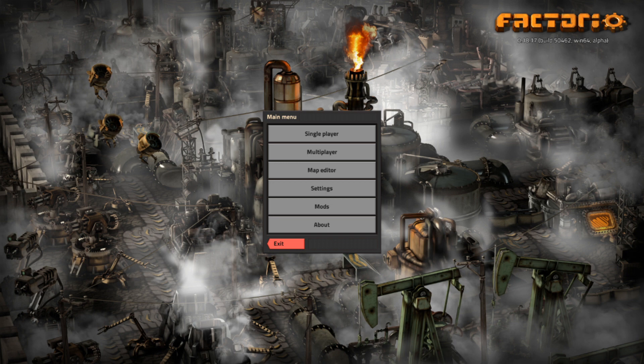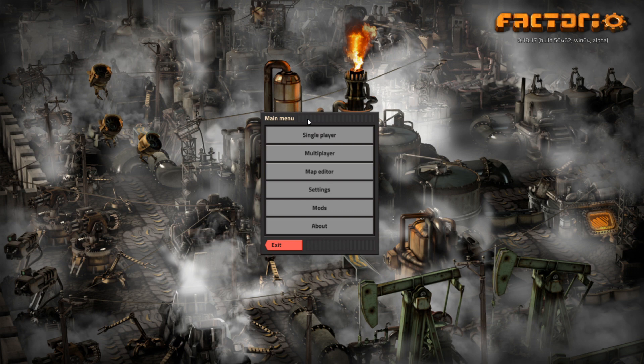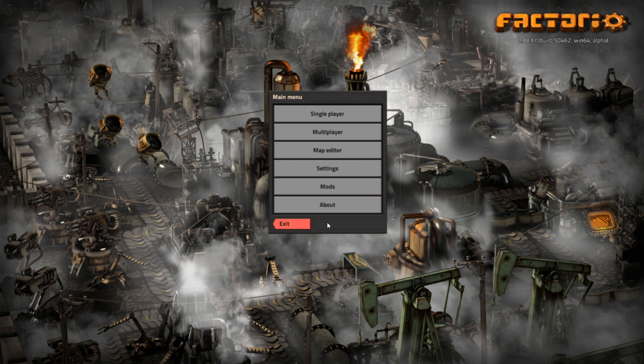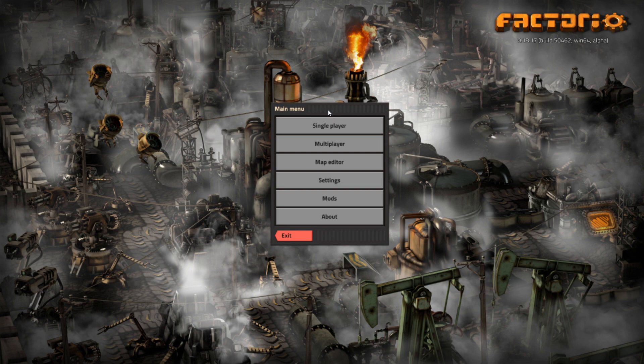Hey everybody, SuperPros, Jay here, playing some Factorio. This is a new series, it's going to be hopefully a long-running series, and in it I am going to play an entire game of Factorio, focusing on explaining what's going on, and also detailing every single piece in the game and what they are used for. This is intended for beginners, it's intended to be a tutorial series, and it's not intended to cover every single way you could possibly do anything.